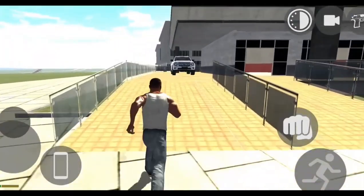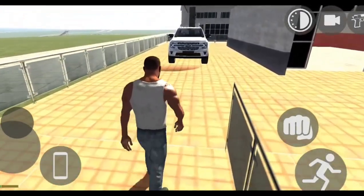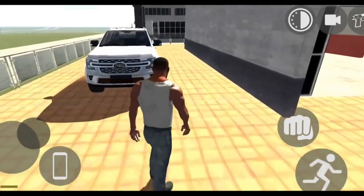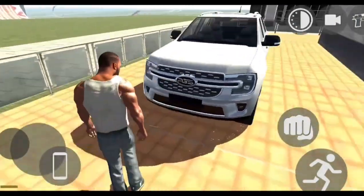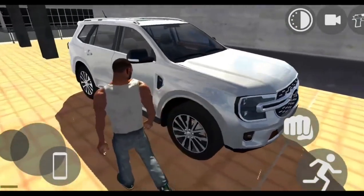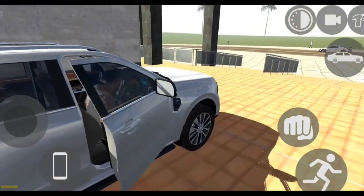How do you play it in the update? I will explain by the end of this video. You can see the Endeavor — it's like a Fortuner. And what is the cheat code? You will get to know by the end of this video. The Endeavor car is very good, so let's drive it and see how we play it.